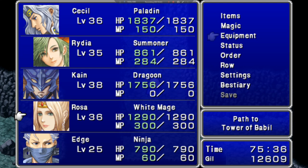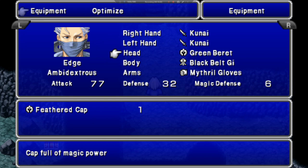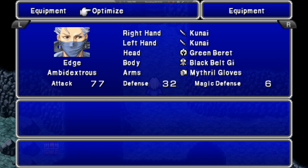So Mr. Ninja comes with two Kunai, green beret, black belt gi, and mithril gloves. Let's see if we have anything that's better. We do not.